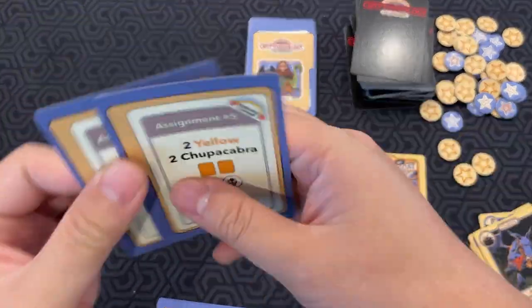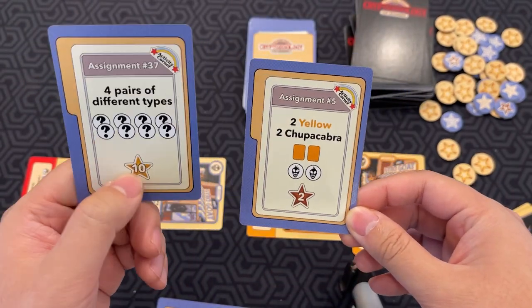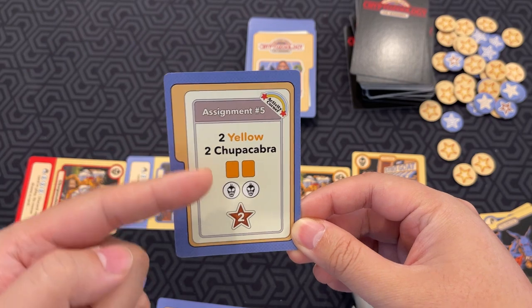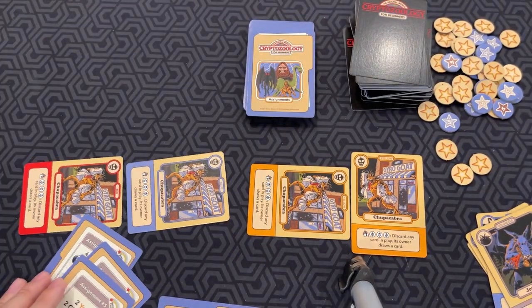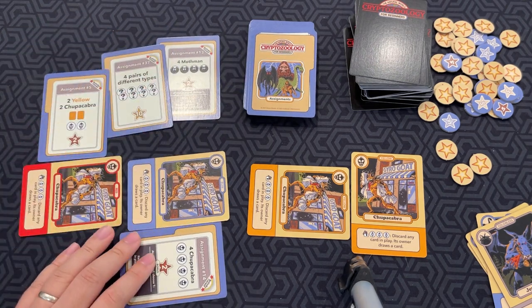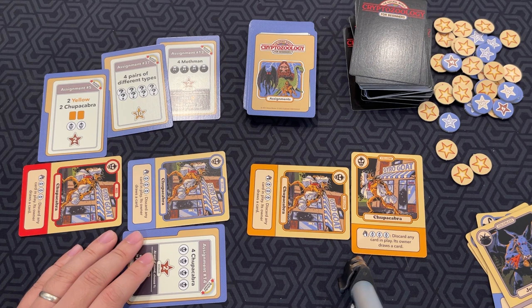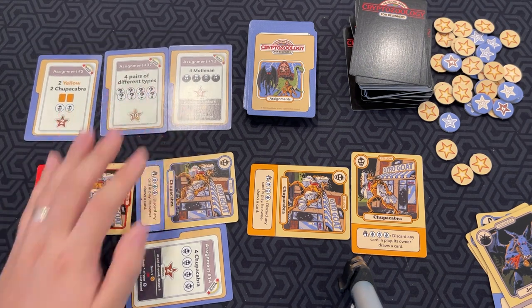You also have different types of assignments. Like, this one is four pairs of different types — if you do that, you get ten points. Two yellow cards and two chupacabras gives you two points. And that's pretty much it: you just draft, play cards, tap them, and try to score points and complete assignments.